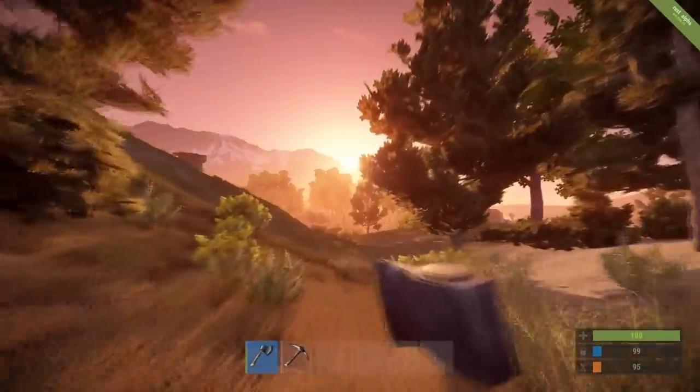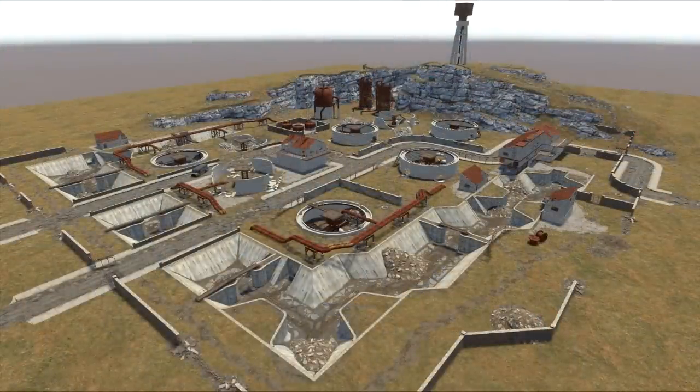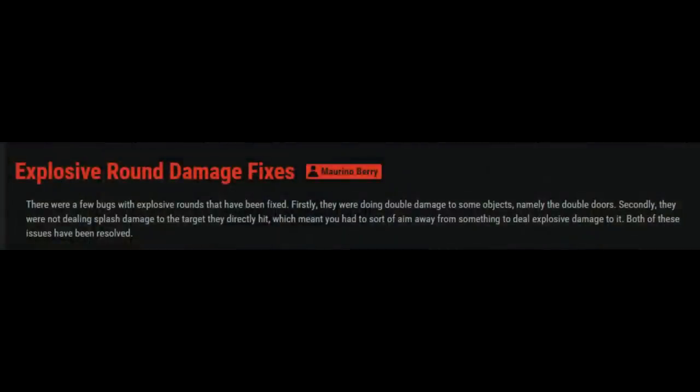What's going on guys, Wasabi here. Unfortunately the flamethrower wasn't added this week. What was added are all the dungeon art that Vincent was working on. The explosive round damage glitch has been fixed, so now you can safely place down a doorframe.